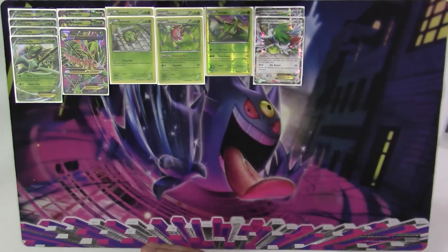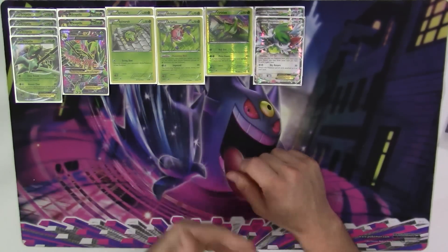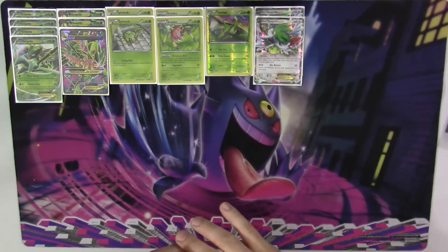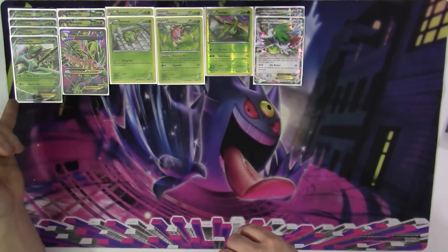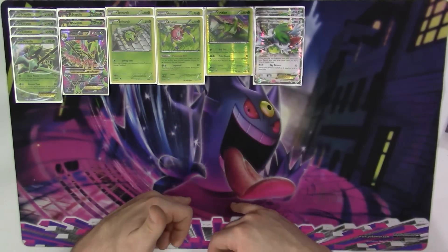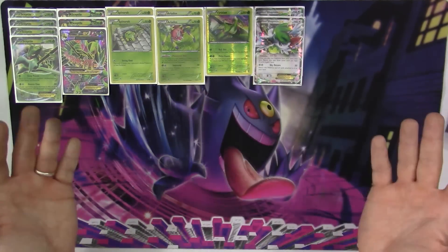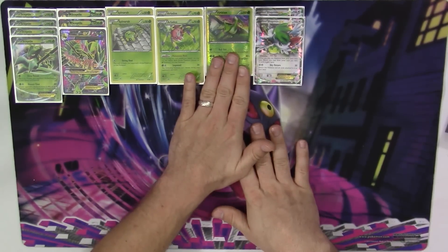This is the entire Pokemon lineup — that's it. Your attackers are Sceptile, Mega Sceptile, and Virizion. It's got a very linear strategy: you're either going to use Sceptile with Unseen Claw, Mega Sceptile with Jagged Saber, or Virizion in matches where you're facing something like a Safeguard Pokemon or evolutions that can't attack like Glaceon. That's where you're going to be using Virizion.